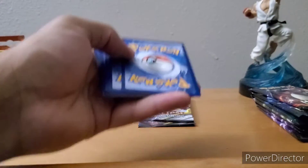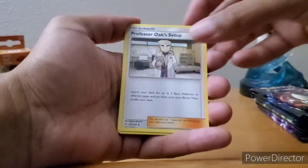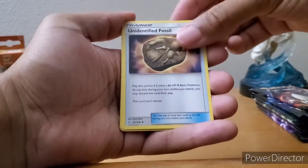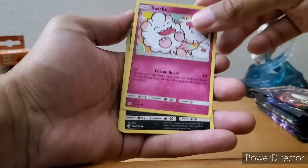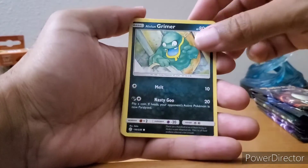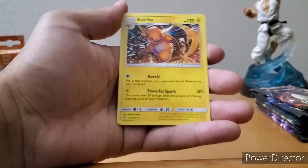Next pack — Fire Energy, come on, let's catch some fire! Professor Oak, Keldeo, Fossil — that's pretty cool. Ducklett, Swirlix — that's a very cartoonish card. Alolan Grimer looking shady. Slugma, Jangmo-o, Clay, and Raichu non-holographic. Two packs left.